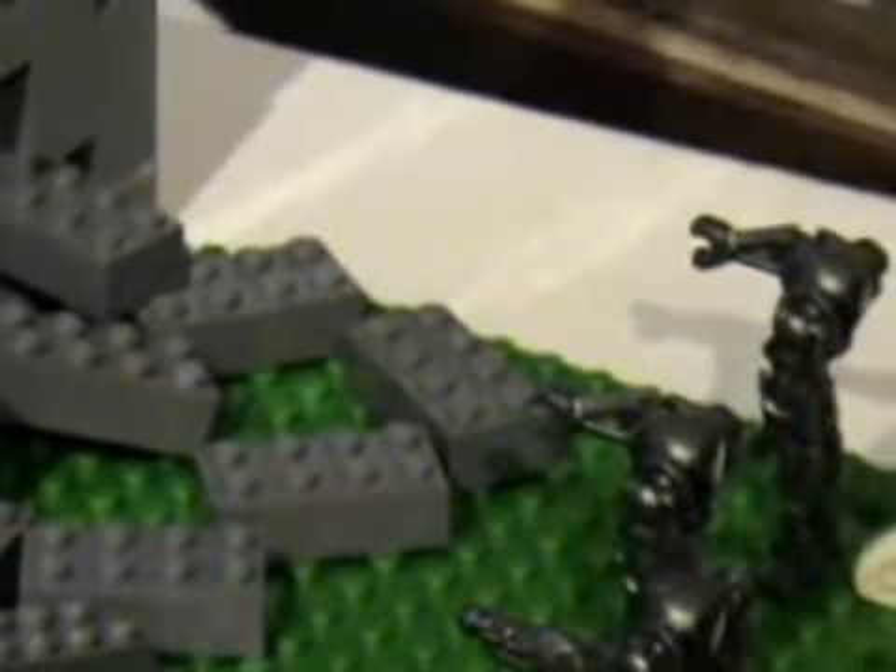I know all the bricks are flying this way, but that's supposed to be like — they blew the hole that way, and all the bricks there were vaporized, and these ones just fell off the top here because there are no supports. It's a pretty good hole in the wall, I think.